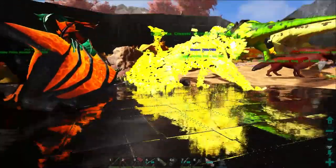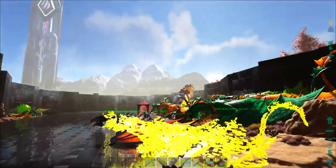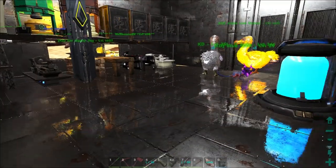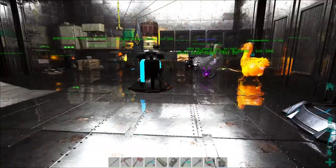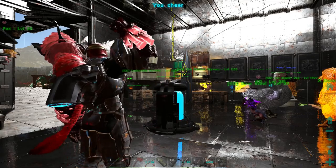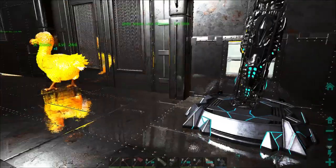Check it out — no more crazy ore particle effects around the creator wyvern! I'm so glad that got fixed; it was so annoying. The mod author really listens to the community about what things they like and don't like. That's the coolest thing ever. Thumbs up for the ACA mod author! Alright, so new things as always — you've got to go in and unlock the new engrams.